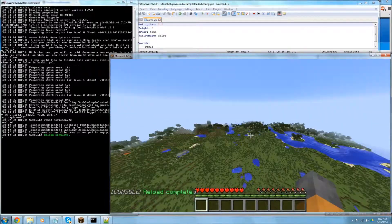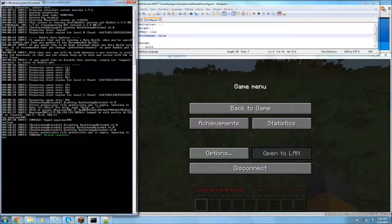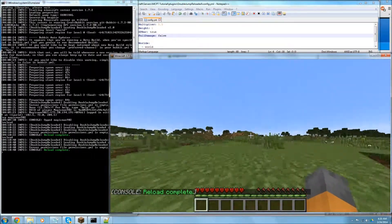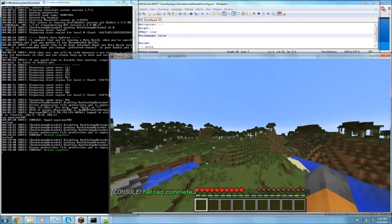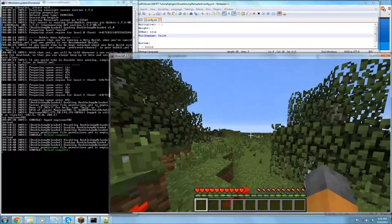There we go — that is much bigger, look at that. What if I increase that second value to five as well? So this is pretty much the plugin: very simple, very neat, great for any hub server. You might just want to slow down the multiplier a bit.